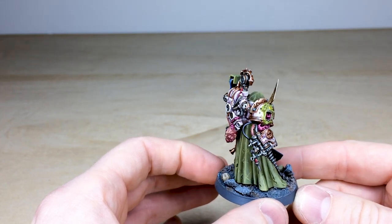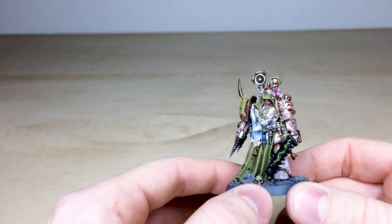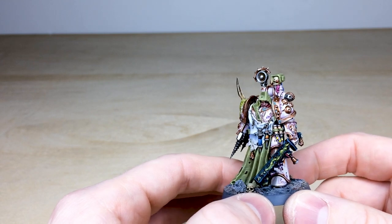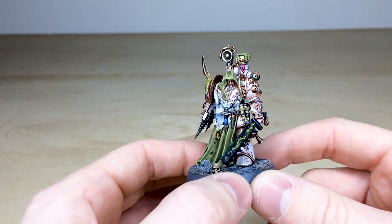That demon head has been painted with the eye and everything. All the little vials full of liquid, as you'd expect on a character like this — all the little tints and glints on the glass jars are done. The power cables are all painted, and there are nice areas of verdigris and some copper work on different areas of the miniature.